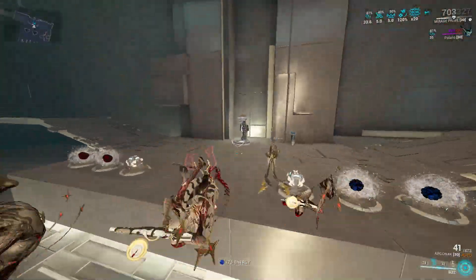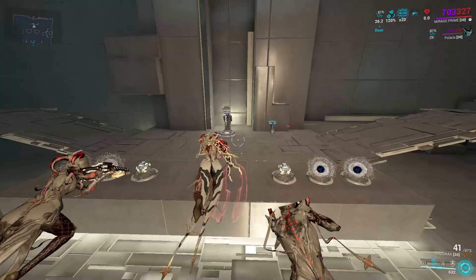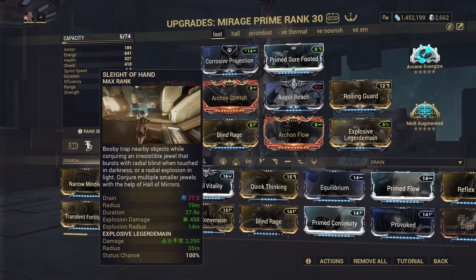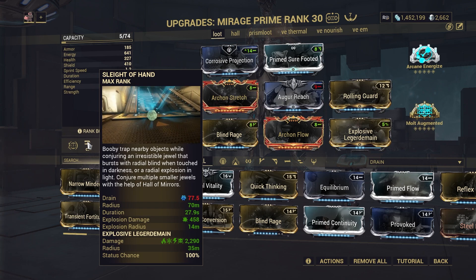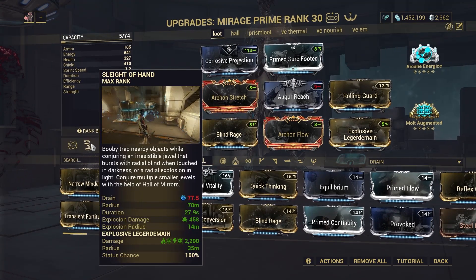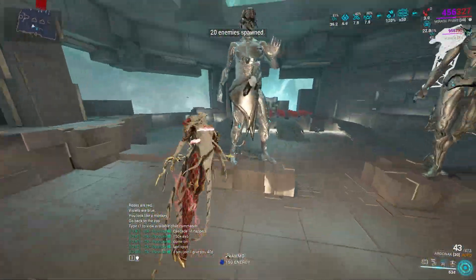This means you essentially have a complete strip in a 35-meter area that will spread for 70 meters. So you put this down and anything in a 70-meter area is going to trigger Explosive Ledger, and 35 meters will result in armor strip every single time — it only works if you have your Hall of Mirrors up.